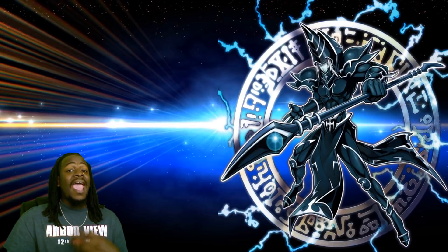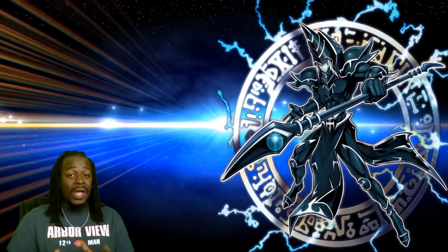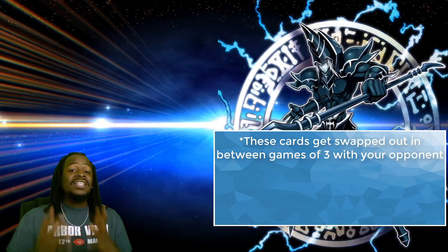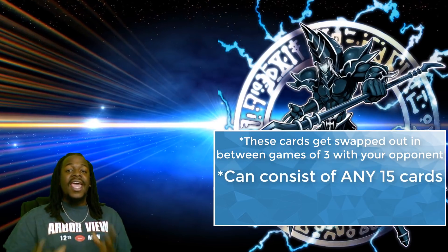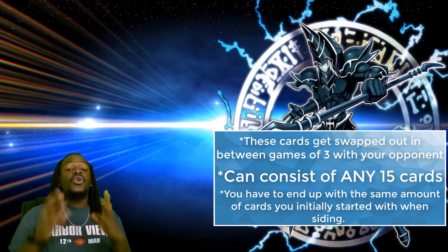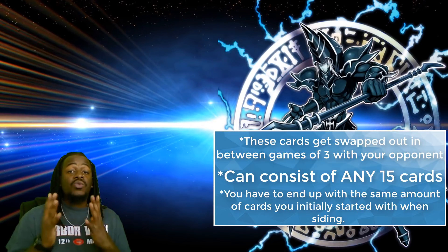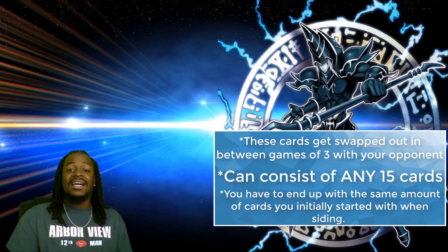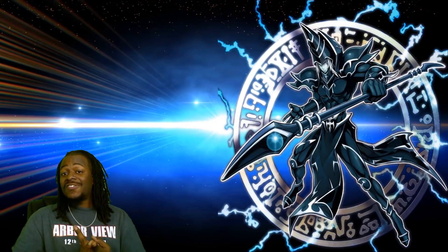Now let's talk about a third specific deck. You don't play these cards during the game — you use them in between your match of best of two or three. For example, if I lose a game, I can take these cards and add them to my main deck or Extra Deck to change up my strategy. The key rule is: if you place cards from your side deck into your main deck or Extra Deck, the total card count in each must remain the same. So if you have a 40-card main deck and 15-card Extra Deck with a 15-card Side Deck, those numbers must remain exactly the same before entering the next game. The side deck allows you to alter or disrupt your opponent's strategy.